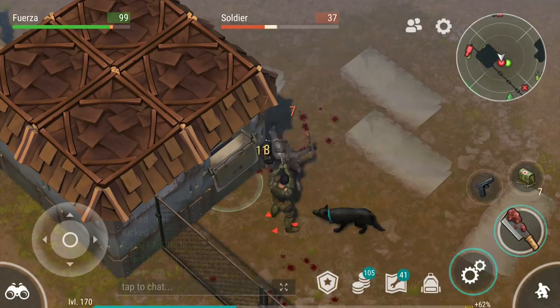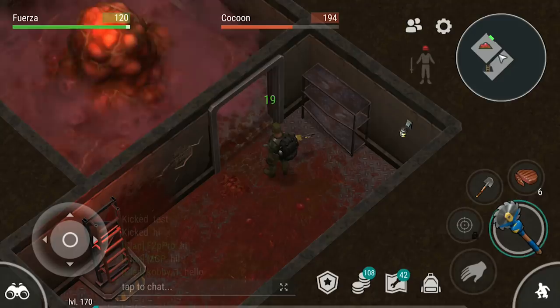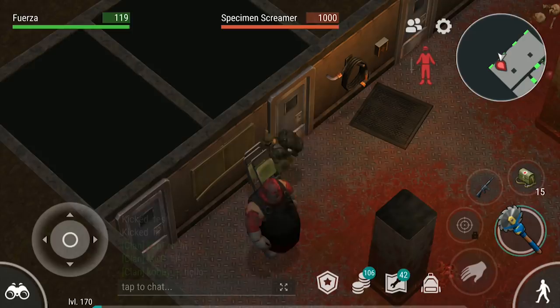Barker will then send you to clear out the first infected lab. Make sure to bring a bandage to heal this soldier. When you go into this basement, you will either want to bring extra food or some kind of ranged weapon to kill these cocoons. When you get to the end of the basement, you will encounter your first boss called the Specimen Screamer. Don't bother sneaking up on the screamer, because he will just immediately heal whatever damage you do initially.